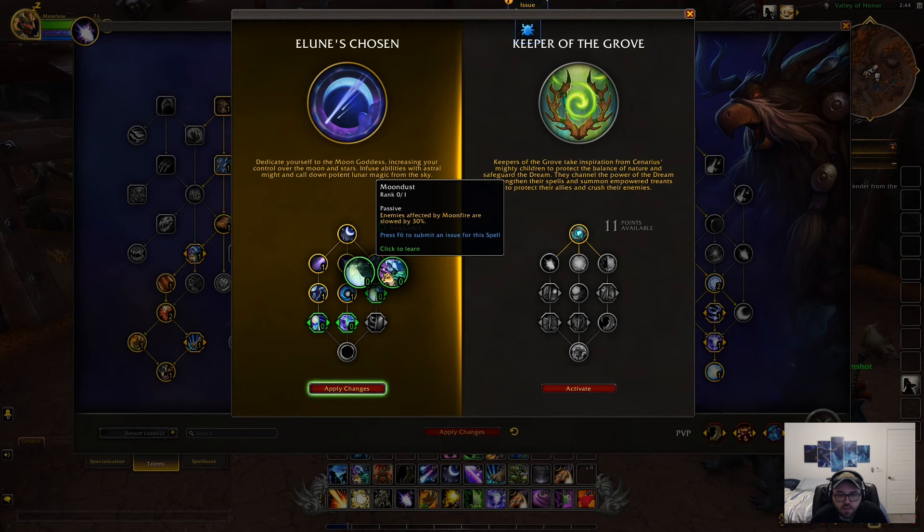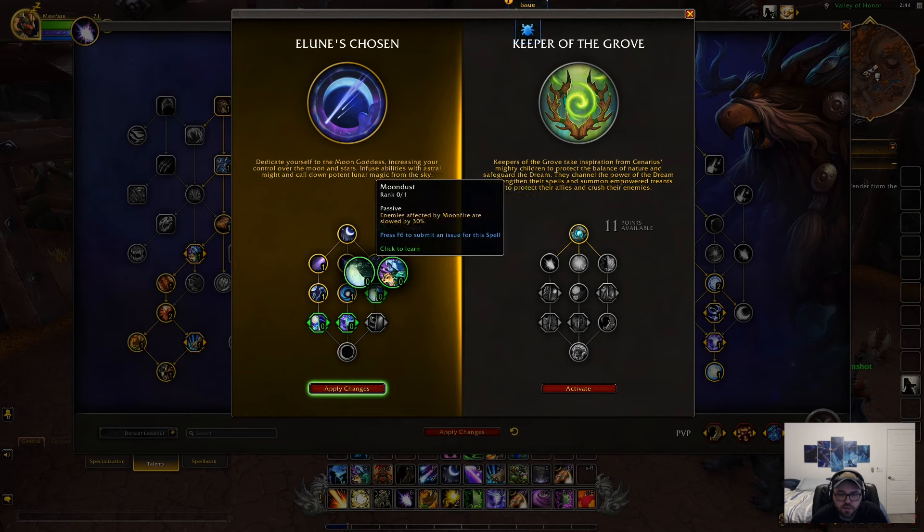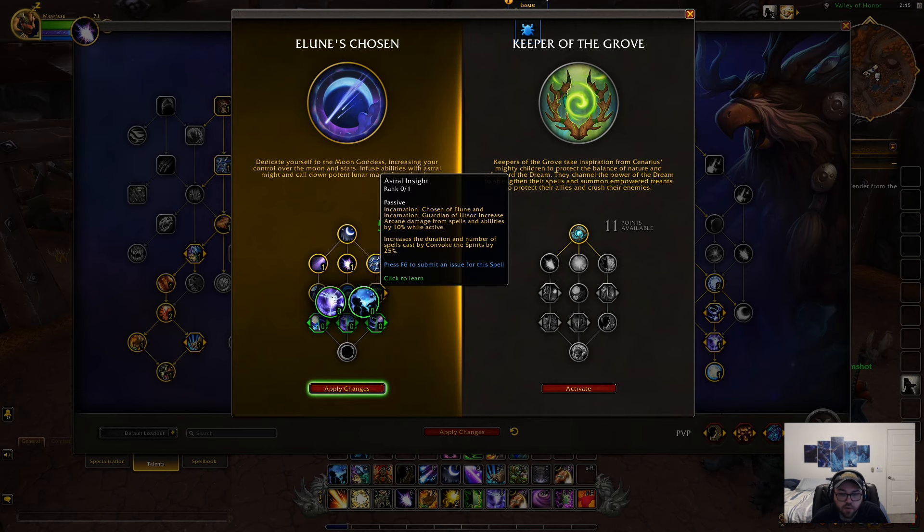Now we have a choice node. Enemies affected by Moonfire are slowed by 30%, or using Wild Charge while in Bear Form or Moonkin Form incurs a 3-second shorter cooldown — basically you get your mobility back up quicker with that one. Having a slow as a Boomkin? Oh, that's so freaking good. I'm keeping that.